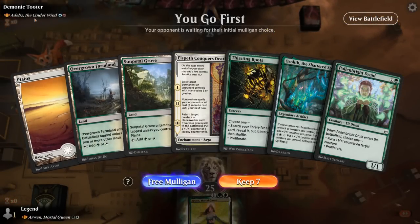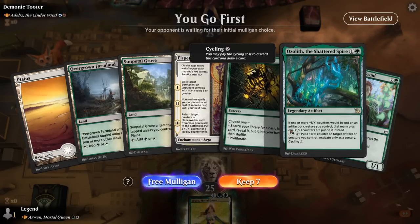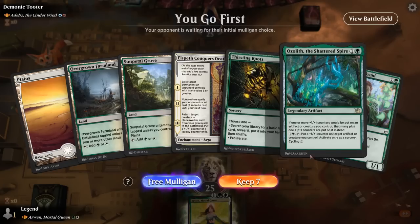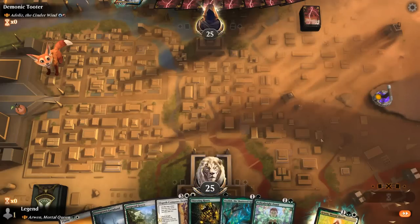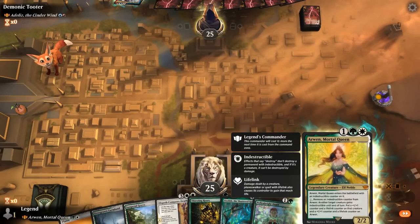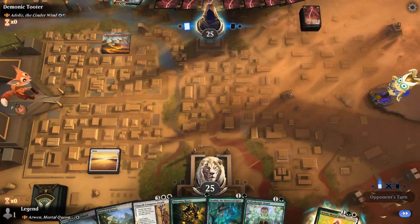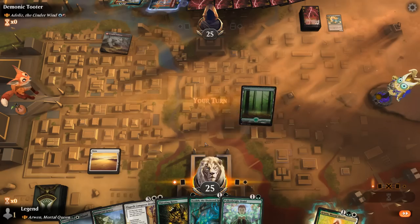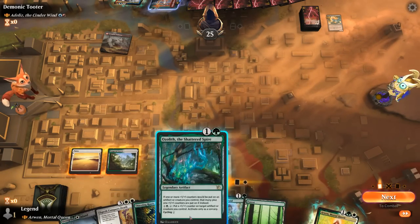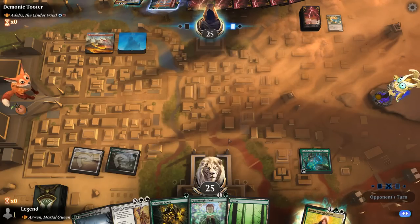Game 6: We're on the play facing Adelis, blue-red aggro wizards. Our hand is okay. Ozolith is definitely a good one. Playing Arwen against blue-red — if it resolves it's pretty difficult for them to remove, and we can proliferate the indestructible. Turn 1 opponent plays looting. We play Ozolith, and plan to play Arwen next turn. Opponent keeps a blue mana, so Arwen is somewhat likely to get countered. Instead we play Polenbrite Druid and put a counter on itself to apply some pressure.